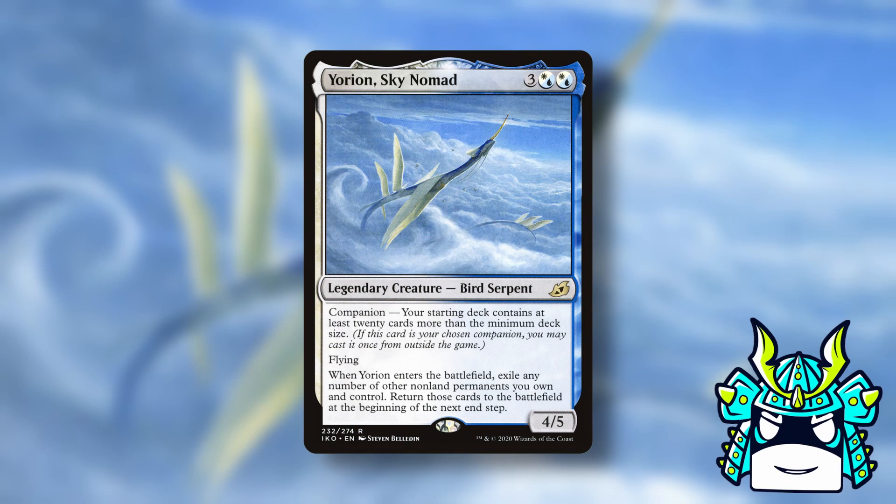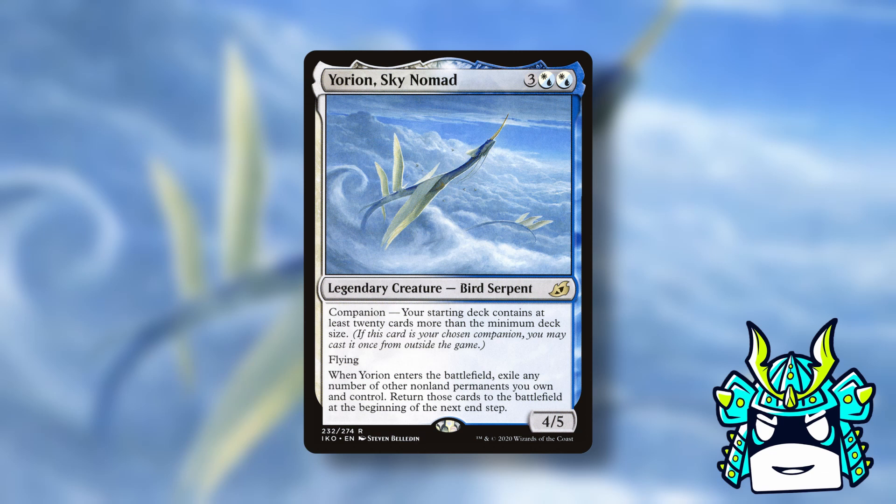Our penultimate companion is Yorian, Sky Nomad — and this one was really fast because it's also banned, kind of. It's technically not banned, but it's impossible to play as your companion because you'd have to build a 120-card deck, which is against the rules.